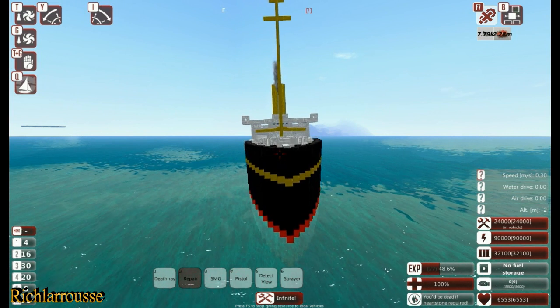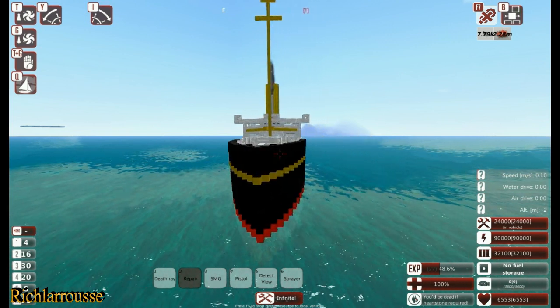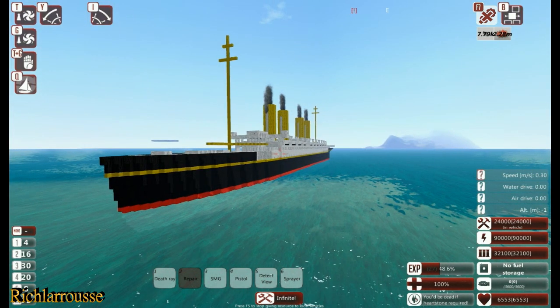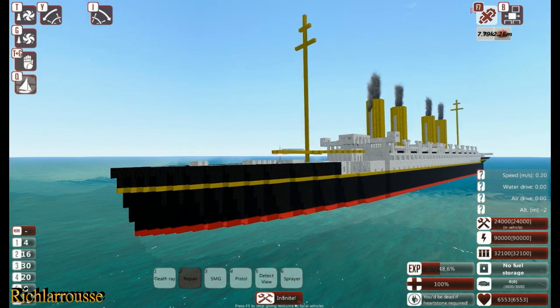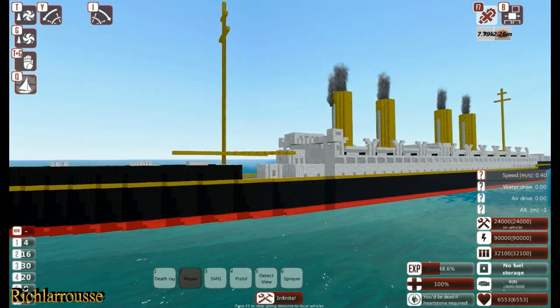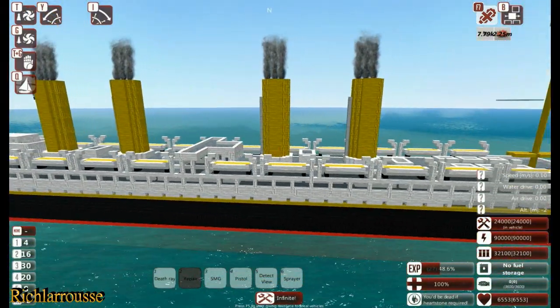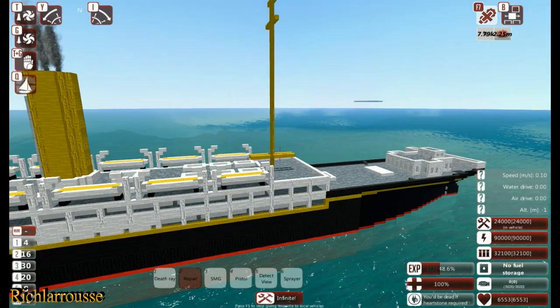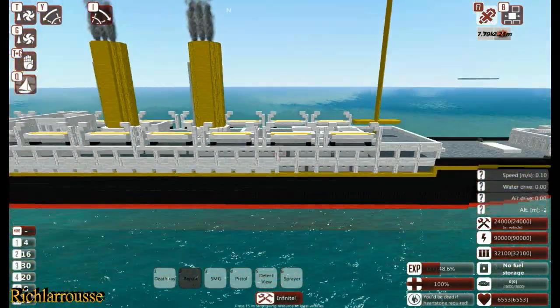There's a bit of a list to it for some reason — it was floating fine earlier on, but I think it's just the way the water is at the moment. I've converted it to From the Depths from Minecraft, and it is as it would have been made from the tutorial. I just added a few different bits like the smoke on the stacks and a few bulkheads inside as well.